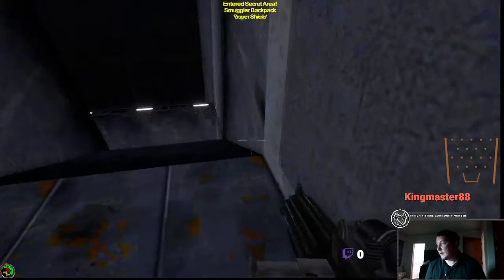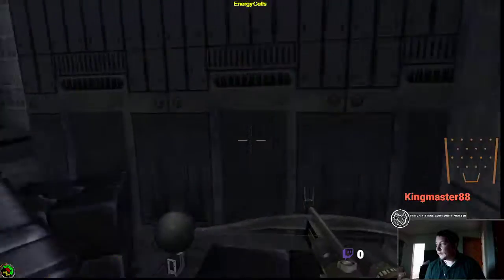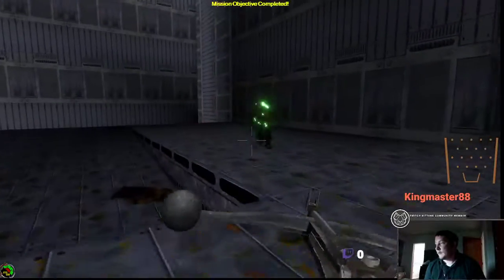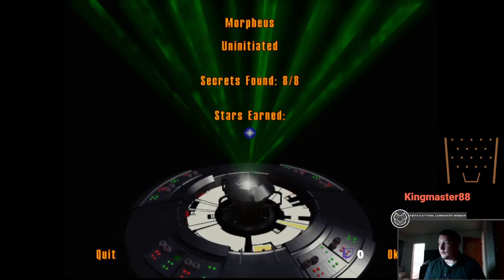This is a super shield, which deflects damage back to the enemy. We've taken them all out and we have completed the level — that is the Lost Disk, and we are moving on to Katarn's Home. We will see you in the next level. Bye bye!